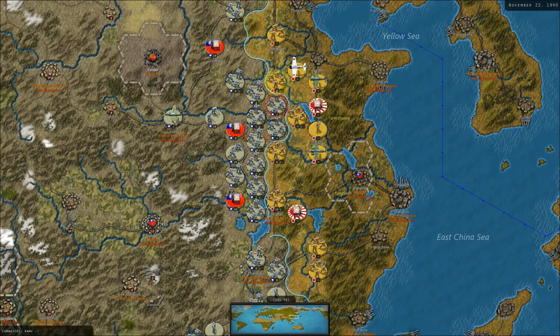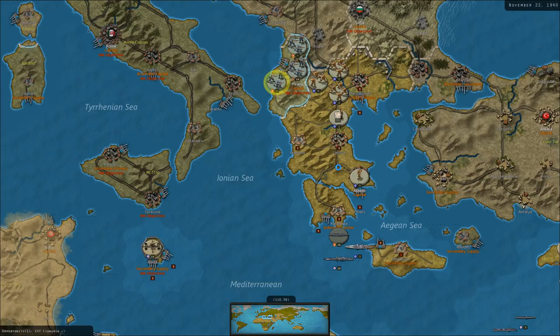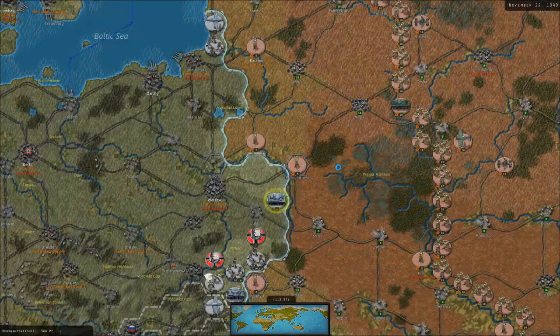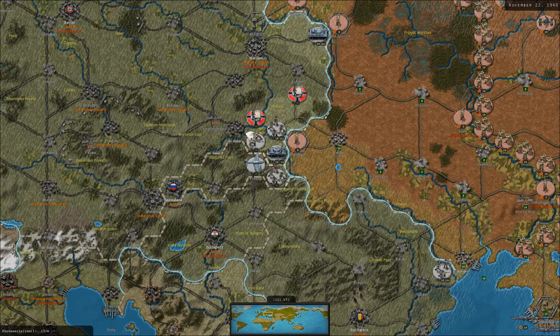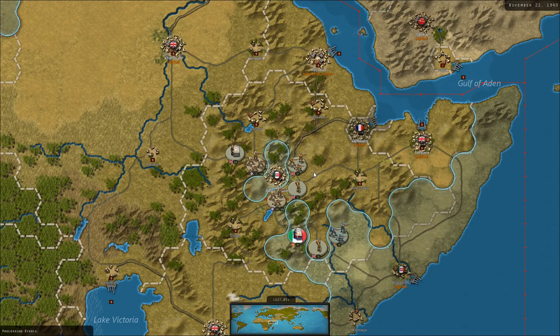Greek cruisers are being hit by Italian subs off the coast of Crete — I'd rather they attack Greek naval ships than my own. The Italians are advancing down the western coast of Greece. A German armored unit moving toward Brest-Litovsk gave me a heart attack — I thought they were invading the USSR and I am not prepared for that. Though why would Germany launch a winter invasion? I'm guessing we're going to get the historical invasion of Yugoslavia soon, with the historical coup against the fascists leading them to join the Allies, which would divert the Germans.